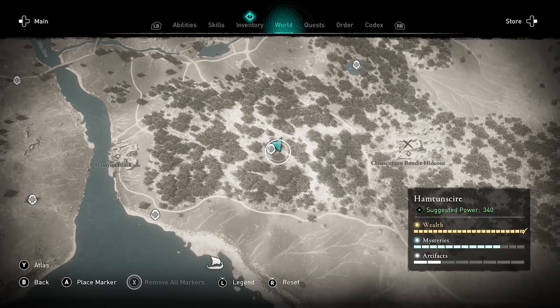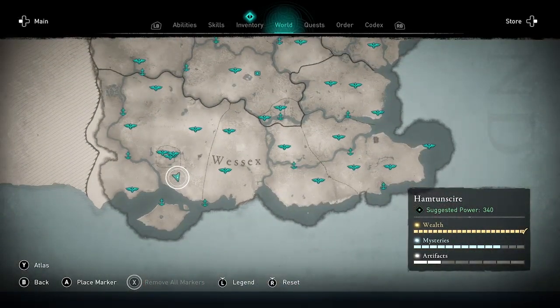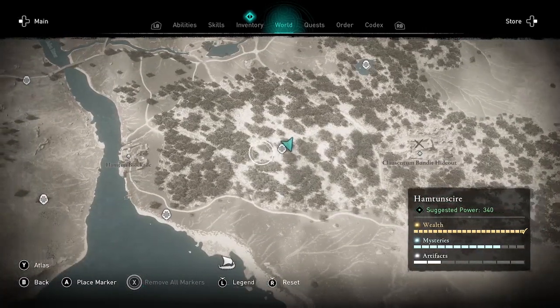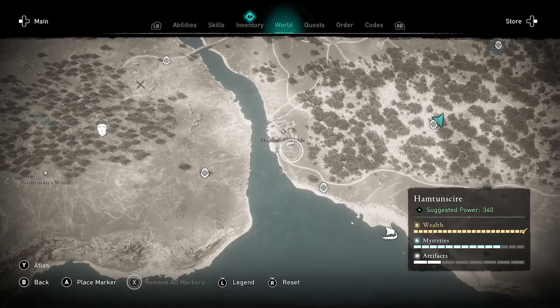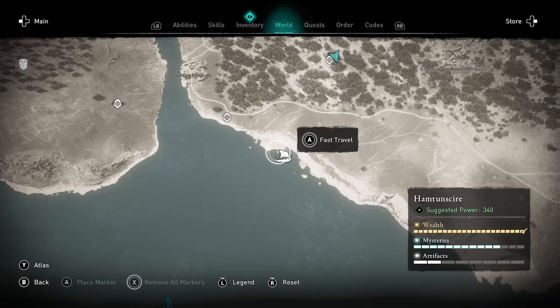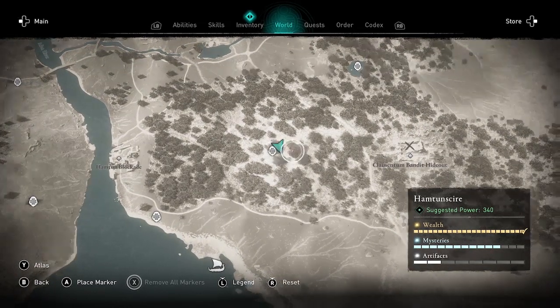Let's look at this on the map. This is in Hamptonshire, just south of Winchester. What I do is park my longship just south of it — I start at the Hampton blockade, go south, and park my longship there so I can fast travel back to it more quickly.